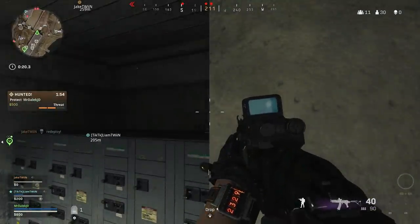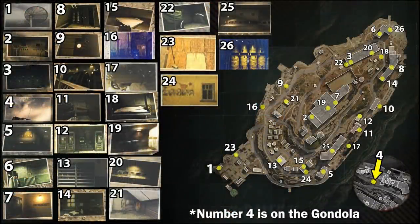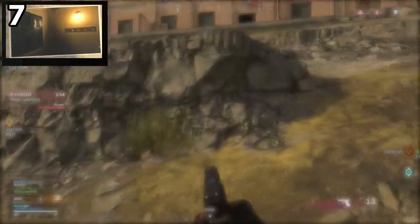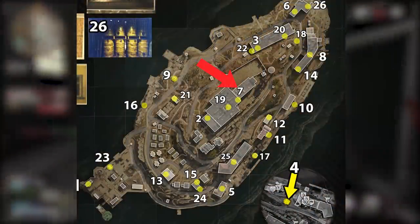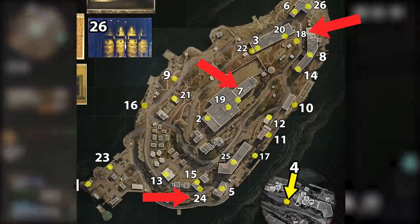Unless you know the map inside out, this is nearly impossible, but I've made your life easier. On screen you can see a bird's eye view map of Rebirth Island, as well as all 26 possible photos you'll find in the briefcase, numbered with their corresponding locations on the map. I'll have this in the video's description. Using this graphic with the three photos I had, they were numbered 7, 18 and 24. Looking at the bird's eye view map for numbers 7, 18 and 24, I know the general areas to find each part of the code.